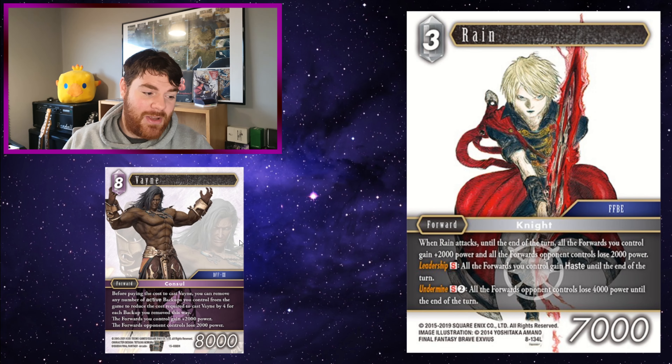Barbarissia: you have to play this in the correct order, but if you use Barbarissia's ability to deal each forward your opponent controls damage equal to his power minus 1000, then play Vayne, it means they will all have actually 1k more damage than their current power — so they will all pop and die. Rain: your opponent's forwards are already minus 2k — why not lean into it and make them minus 4k while all your forwards are plus 4k? That's absolutely silly. And you can also use Undermine — S and 2 — all the forwards opponent controls lose 4000 power until the end of the turn. Attack with Vayne on the field and use Undermine — all your opponent's forwards are now minus 8k.